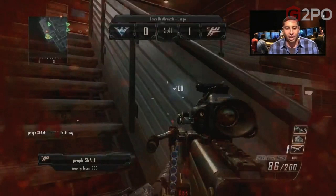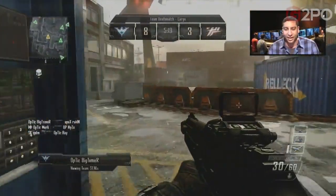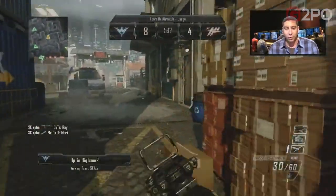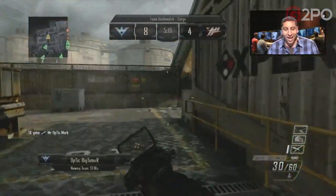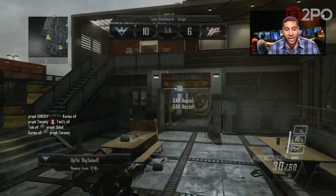What I'd actually like to see is your accumulated scorestreak points as an indicator — maybe at the top of that bar — just to tell you which one you're working on. Here we see a player who has a UAV; he just calls it in. At this point you really have no clue what scorestreak reward you're working on, right?